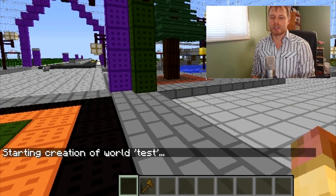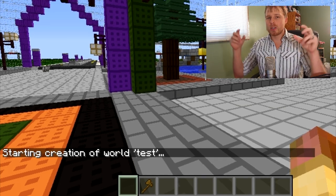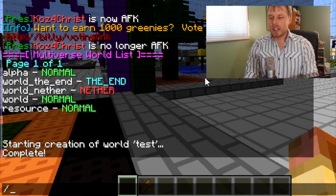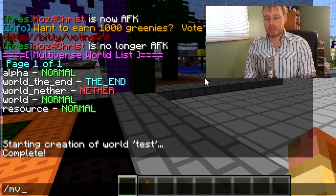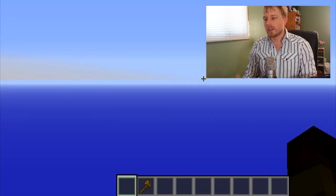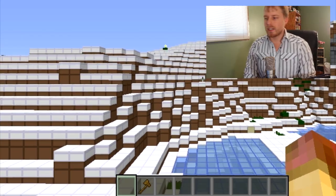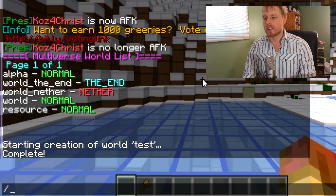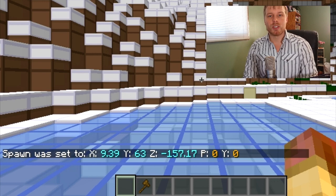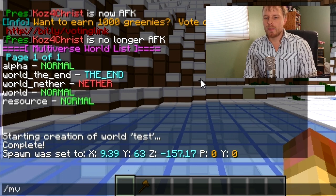If you want to create a world with spaces in its name, you have to put quotes around the world name or it'll error out. Once the world is created, to teleport to it you do 'mv tp' and then the world name. It runs a little slow to load but that's expected. Once you're in the new world, if you don't like the spawn point, move to where you want and do 'mv set spawn' — that sets the spawn just for that world.